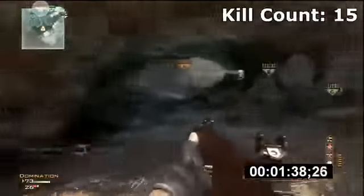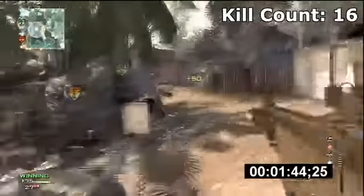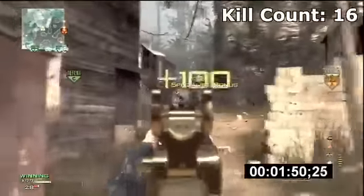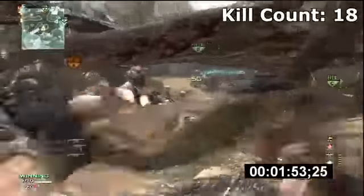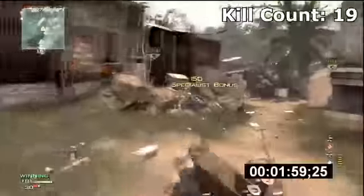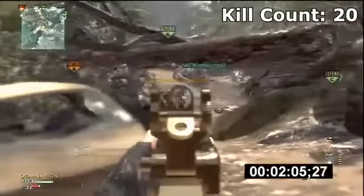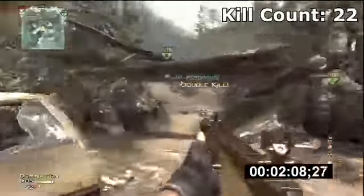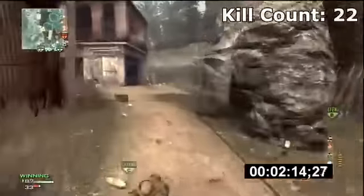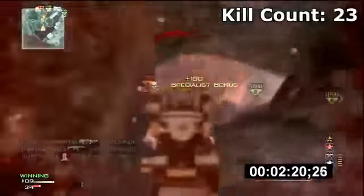The reason why I have Scavenger as my normal perk — and not in the specialist strike chain — and Sleight of Hand in specialist instead, is because with Scavenger Pro you start off with extra magazines. Say you're on a 20 kill streak, you have the specialist bonus and you're low on ammo but can't find a scavenger pack. If you had Scavenger as your normal perk rather than in the specialist chain, you'll start off with extra ammo and won't be desperate to find that scavenger pack.